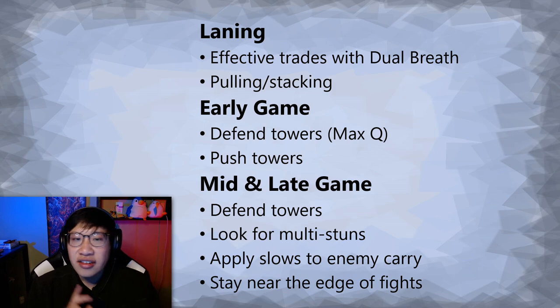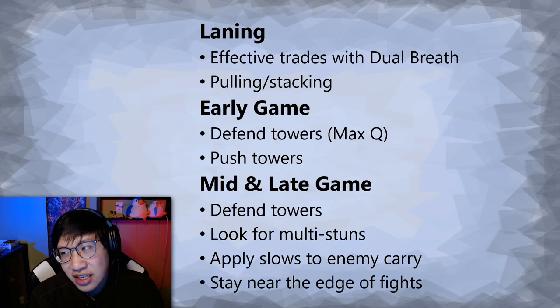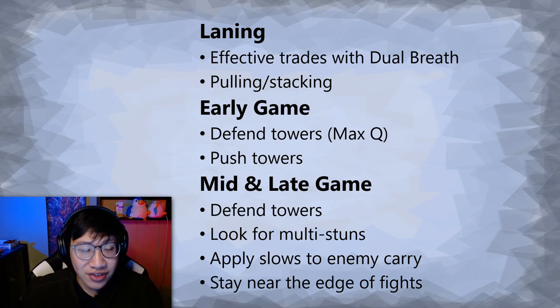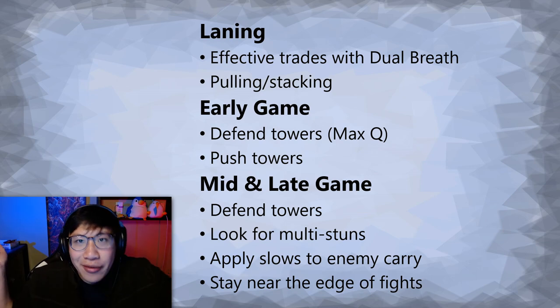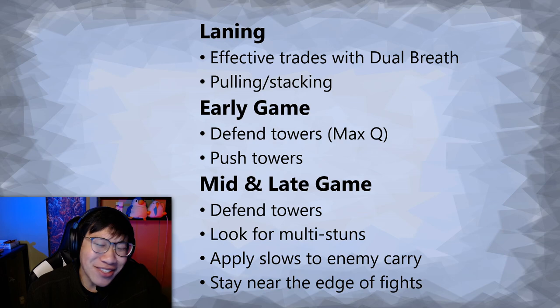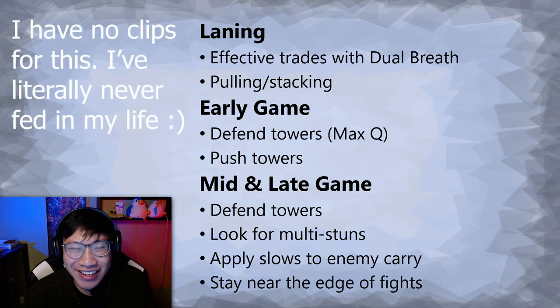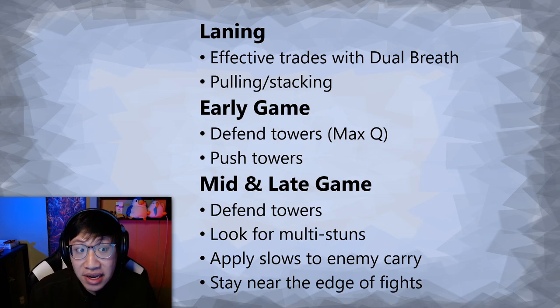Once you get out of the laning stage into the early game, there are two general things you should look to do. One is that you're pretty good at defending towers if you have maxed your Q — Dual Breath pretty much kills off an entire creep wave. So if no one on your team wants to be in the safe lane, for example, you sit there, you max Q, you defend it as long as you can. If you get killed, whatever — you're a position five, it's okay. You get some farm from those waves, you delay the enemy team, hopefully for a minute to two minutes.